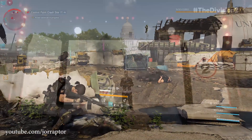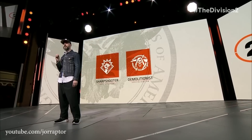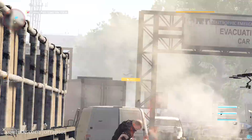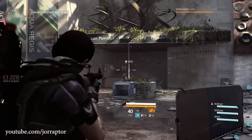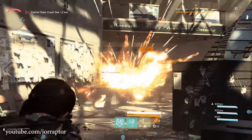At E3, the focus of The Division 2 was on the end game and the new specialization system that gives you one of three special weapons. You need to find ammo for these in the world to unleash a powerful shot — think of it as a super in Destiny or an overpower attack in Assassin's Creed Origins. It's not something you can use all the time, so you'll mostly be shooting your regular weapons.